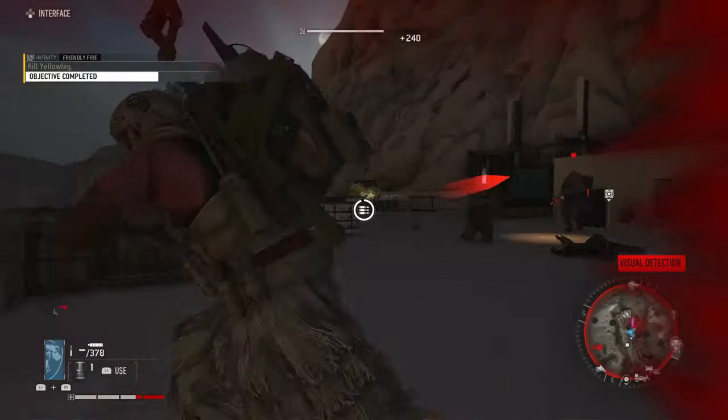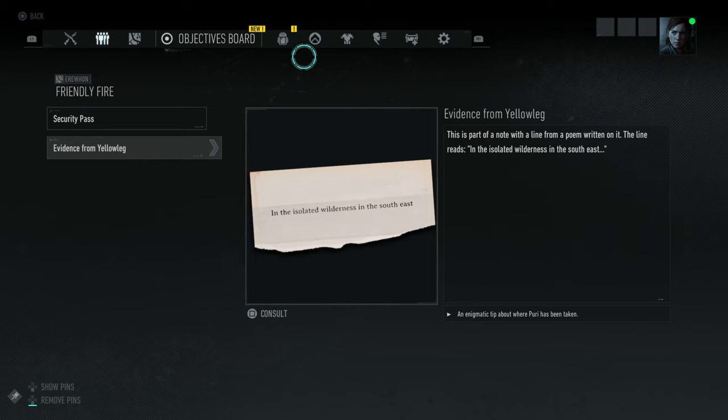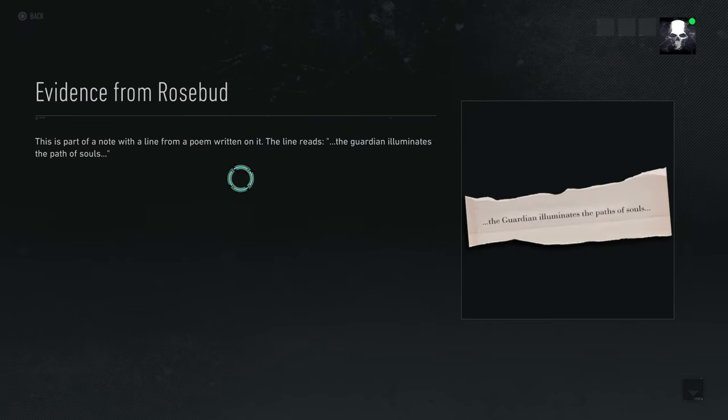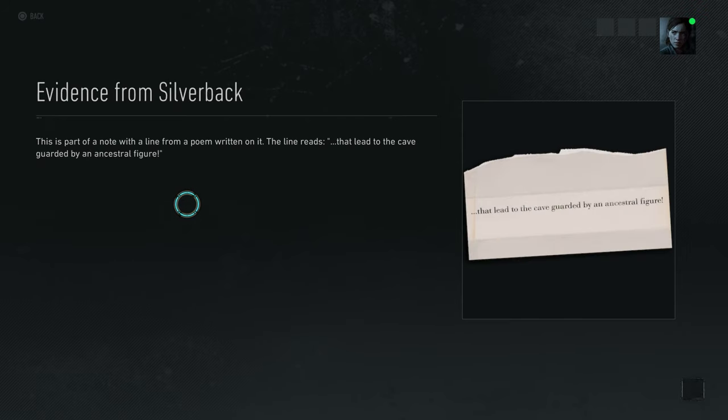Putting the 4 pieces of paper together results in the following phrase: In the isolated wilderness in the southeast, the guardian illuminates the paths of souls sneaking between land and channels of water that lead to the cave guarded by an ancestral figure.